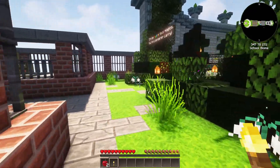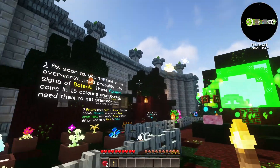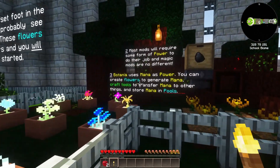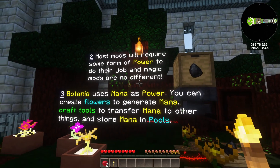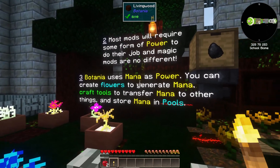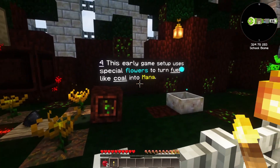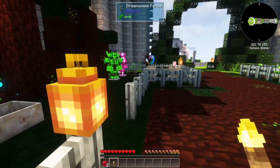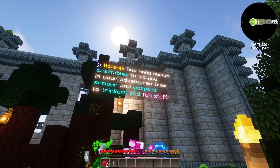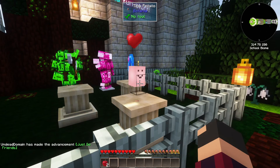Now they're going to talk about magic, which is probably where I'm least familiar in Minecraft. As soon as you set foot in the overworld, you'll probably see signs of Botania. My brother is actually major into Botania but I never really got into it myself — I'm going to use this series to give it a shot. Most magic mods require some form of power and mana is the power of Botania. This early game setup uses special flowers to turn fuel like coal into mana.